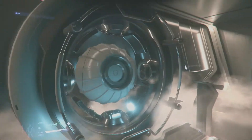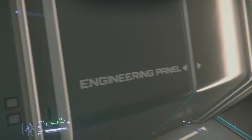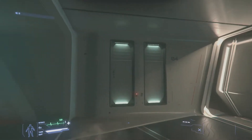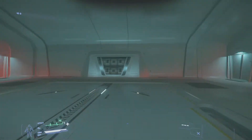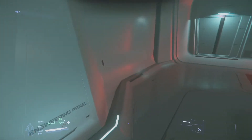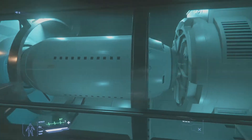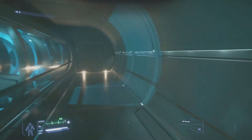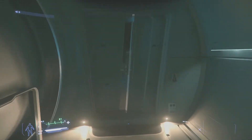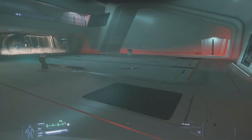Over here is the shield generator with some cool spinning components — can't interact with anything yet. I'm assuming these panels will open at some point. There's also the life support and the jump drive — it's a capital ship so these are very high-end components. Here's engine room one, and there's another on the other side, so it has two full engines. There's also a crew elevator here — in the ship you have crew elevators and passenger elevators, since it's meant to be a luxury tour.